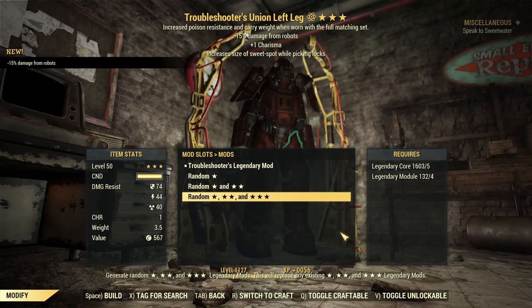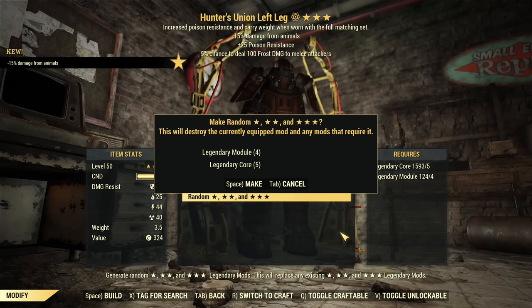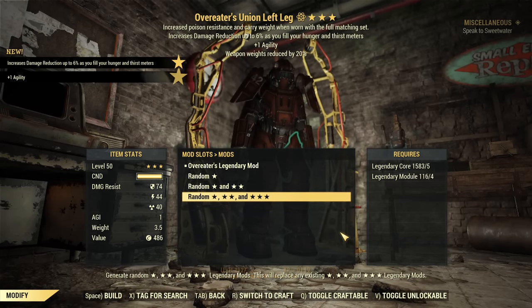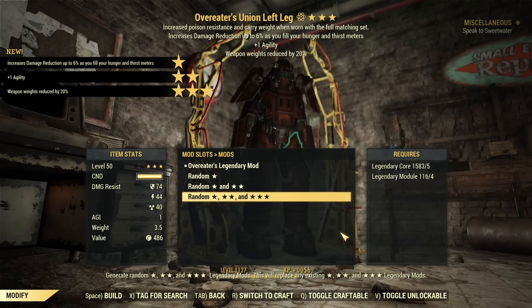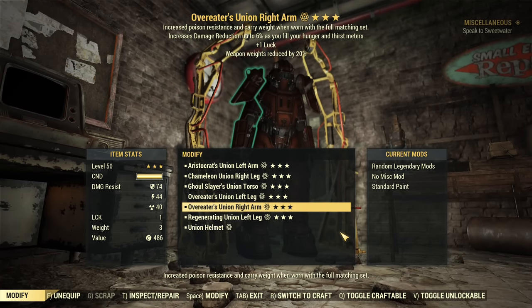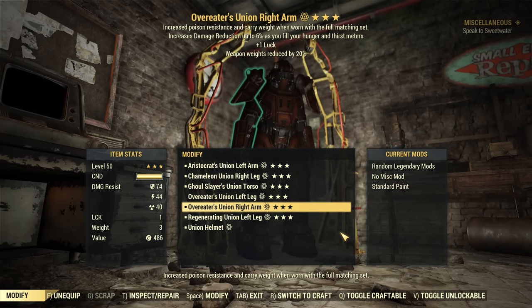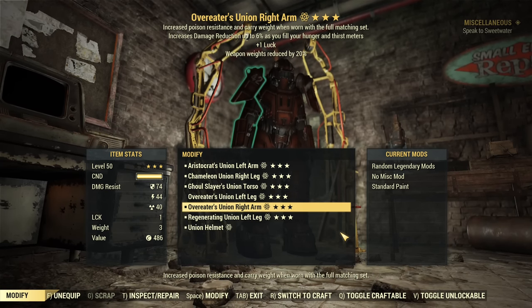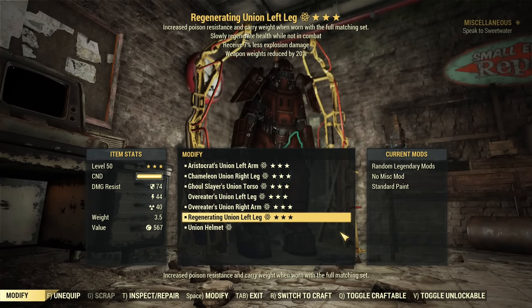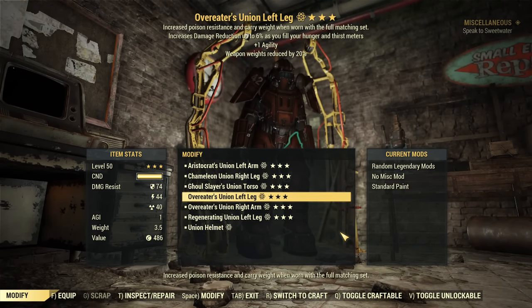Let's hope not a Regenerating one — something else with weapon weight. Please, not Regenerating again. Overeaters, Weapon Weight Reduced! Wow! This means two pieces of Overeaters with weapon weight on this set. Should I continue? The other worse piece is rubbish so I'll toss it. Two pieces of Overeaters is already great combined with weapon weight.